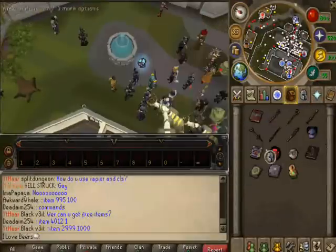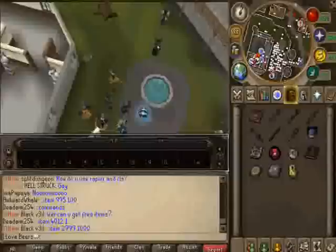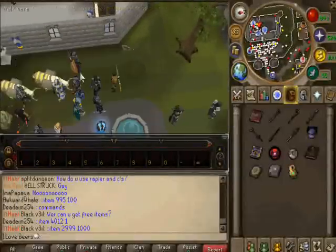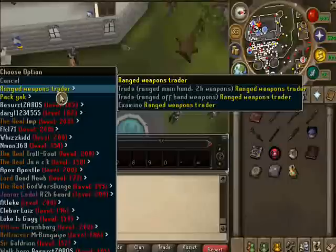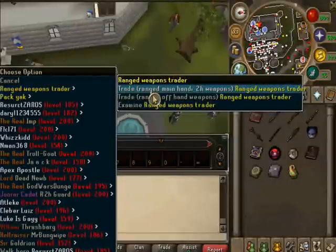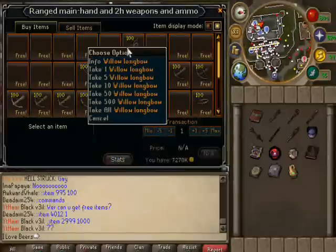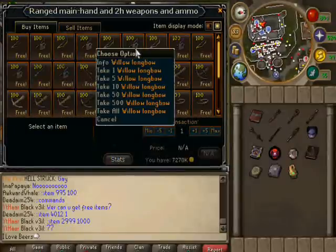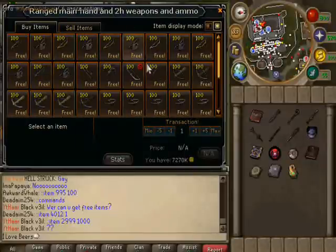I might just do a whole week of this. I don't know how long the beta is up for but I'm assuming at least a week. So let's try to find the next shop. Let's trade range two-handed weapons and see what we got. All right, so willow longbow, that looks interesting, longbow longbow, maple longbow.